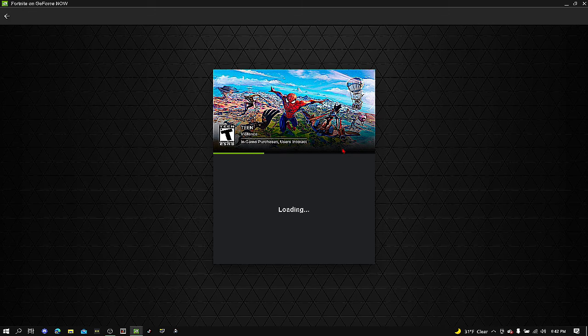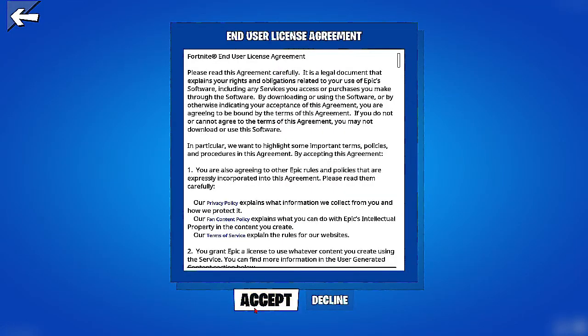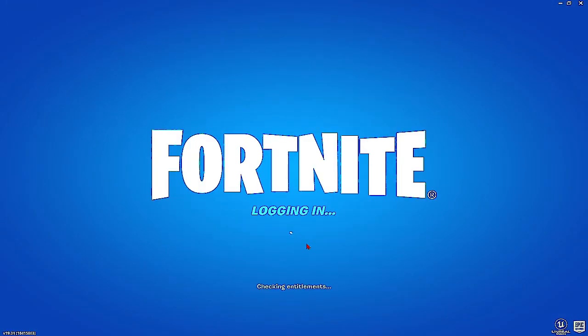So I'm loading into Fortnite with a new account. I already made the account so you guys don't have to worry about stealing information and all that stuff. I'm using GeForce Now to show you proof that this is actually a non-thing that doesn't require bots or stuff like that. It just requires a Fortnite Discord bot. So it's very simple. You just load into Fortnite. See, this is a brand new account. Like 100% new.